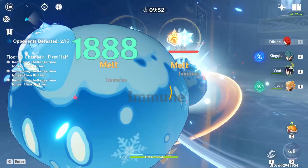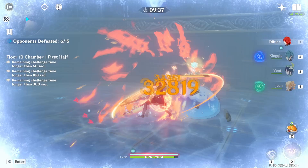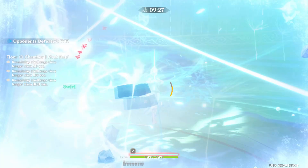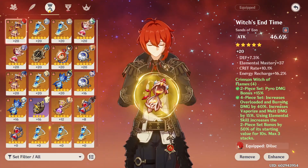Diluc is usually considered a character that is fairly straightforward to build. Most people will run a Pyro Goblet, a Crit Damage or Crit Rate Circlet, along with an Attack% timepiece. However, in the current state of the endgame, Diluc will absolutely need a Vaporize or Melt comp to raise his damage ceiling. The output of this elemental damage is heavily influenced by Diluc's attack and crit damage, but it can also be topped with the Elemental Mastery multiplier. Knowing that attack stats have diminishing returns in the late game, is it better to have EM on your sands? Today, we're going to try to answer this question by establishing whether you should use Elemental Mastery or Attack% as the main stat of your timepiece.